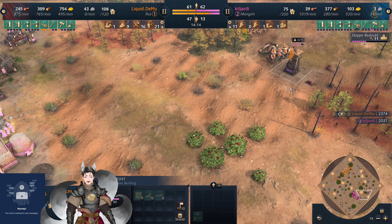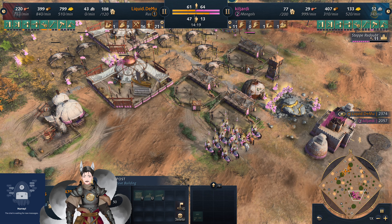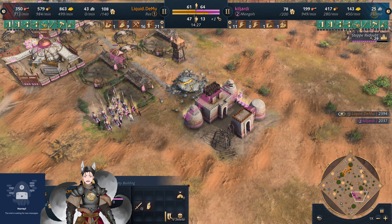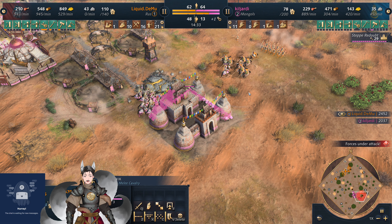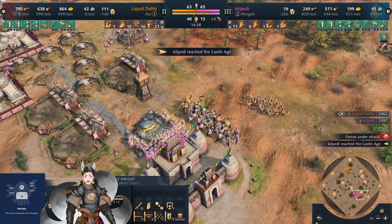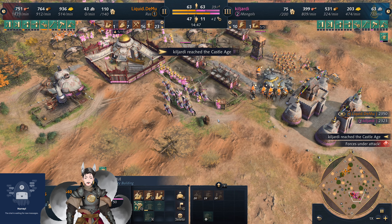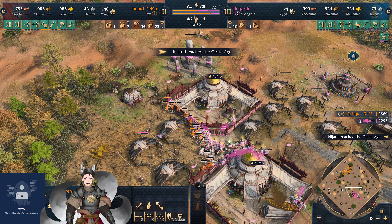The outpost is under fire — it's an upgraded outpost though, so it's only 100 wood. The gear is packing up trying to redeploy. He does have a castle which is immediately going for the veteran Kashik upgrade. The veteran Kashik upgrade is relatively cheap at 51 food 25 gold. The early knight research is similarly cheap. There's militia charging forward, going to stand and fight.